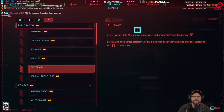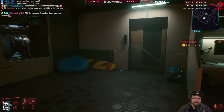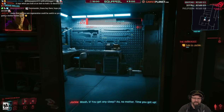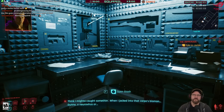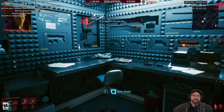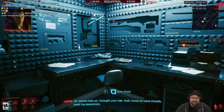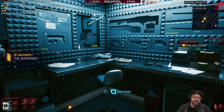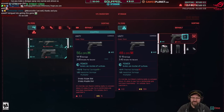Going from your stash — you put everything in your stash. Let's go have a look in the stash again. In the game dialogue, V mentions possibly catching something after jacking into a corpus biome, and there's talk of a neurovirus — need to see Vic to find out what's got their head reeling and stomach churning.